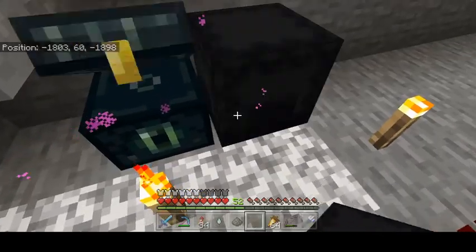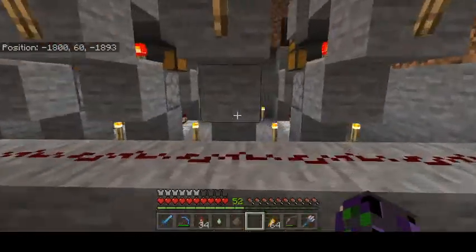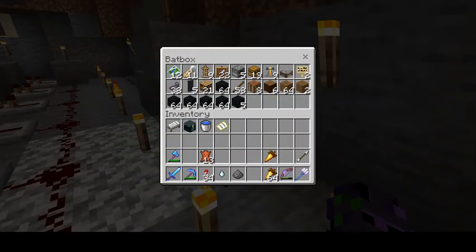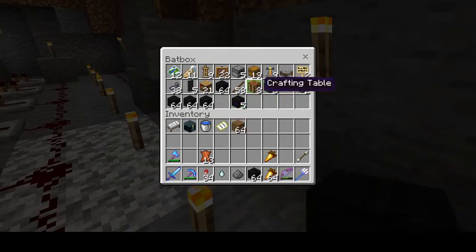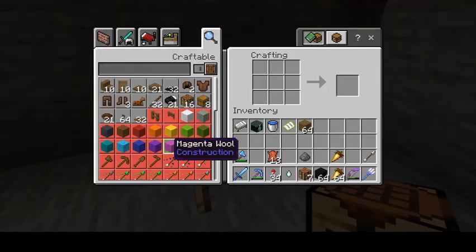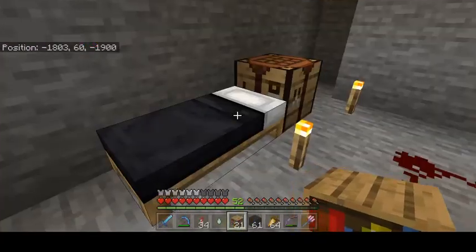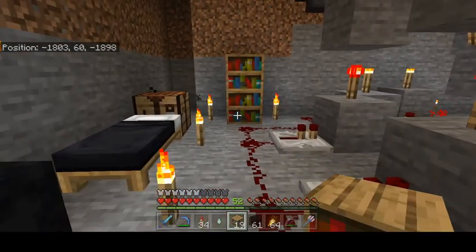I'm going to pull my bat box. I've got to build Batman a nice home down here. I'm trying to figure out where the most room is, and it appears to be right over here. I forgot to bring a bed, but I can make beds with all the wool I just bought. I'm going to plop down one of these and make myself a nice black bat bed. I always like bookshelves — bookshelves are just awesome. I think I'll put them that way.